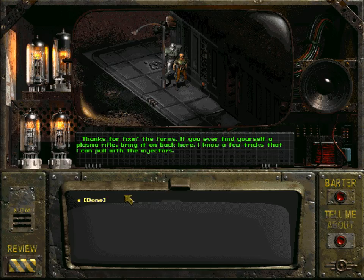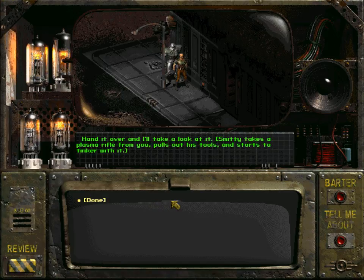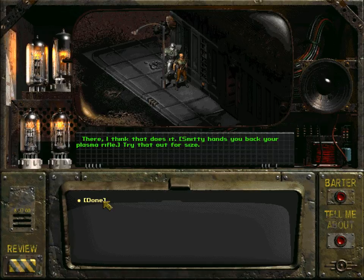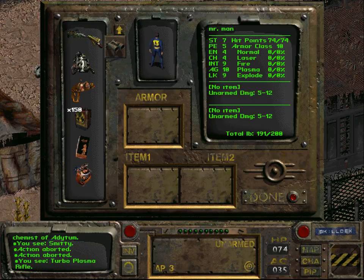Smitty says: 'Thanks for fixing the farm. If you ever find yourself a plasma rifle, bring it back here — I know a few tricks I can pull with the injectors.' So we have a plasma rifle right here. We hand it over and Smitty takes it, pulls out his tools, and starts tinkering. Done — he hands it back: 'Try that out for size.' It's now a turbo plasma rifle!